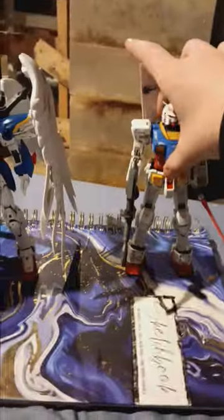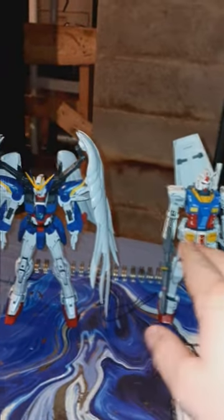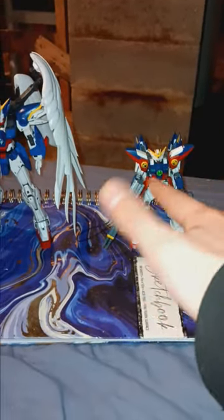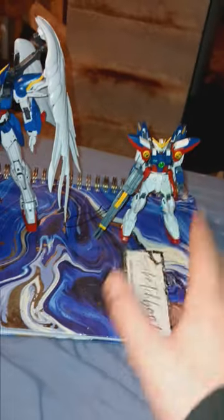Now we have the RX-78-2. Technically lore-wise and statistics-wise, this should be taller than Wing Zero, which it is — this is 16 meters and this is 18 meters. And last but not least we have the High Grade Wing Zero. You can see how a 1/144th scale and a 1/100th scale go together. I don't have the Master Grade Proto Zero — that's the Wing Zero TV version, and this is Wing Zero Endless Waltz. But there is an Endless Waltz version of that Gundam, and they call it the Proto Zero. Same thing, extra decals. It's very complicated.